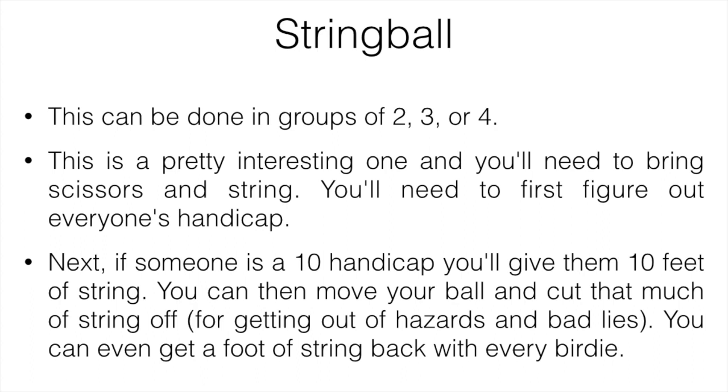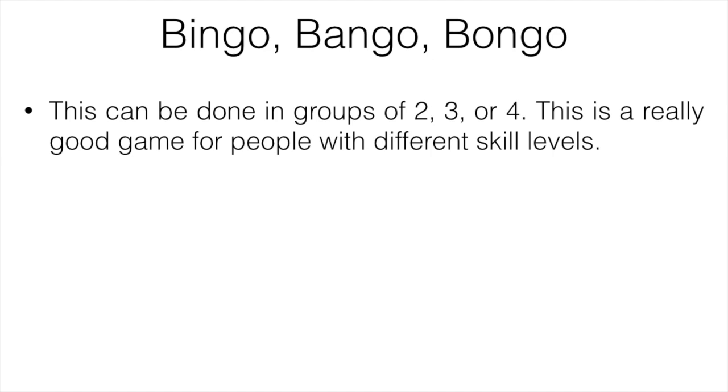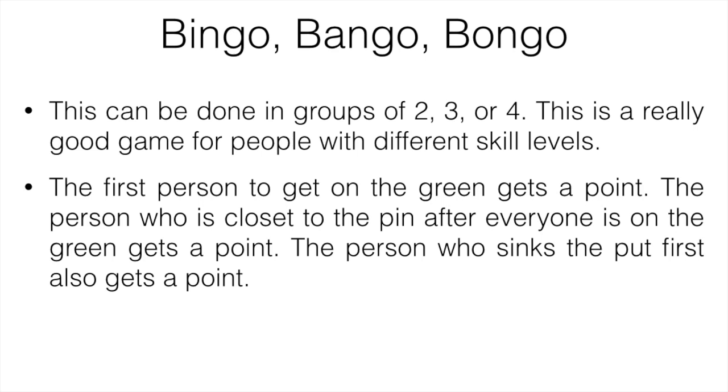Next is Bingo Bango Bongo, which can be done in groups of two, three, or four. This is a great game for players of different skill levels. The first person to get on the green gets one point. The player closest to the pin after everyone is on the green gets a point. And the person who sinks the putt first also gets a point. There are three points per hole, and the highest score at the end wins.